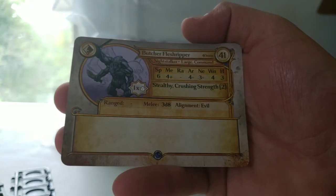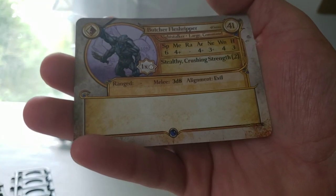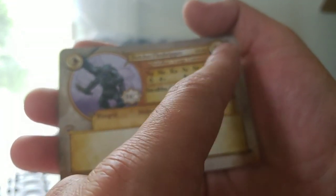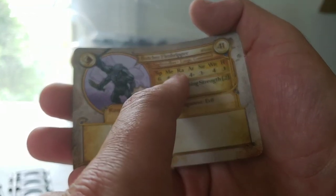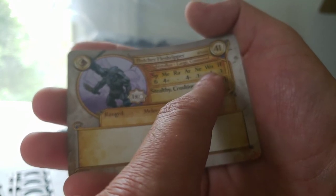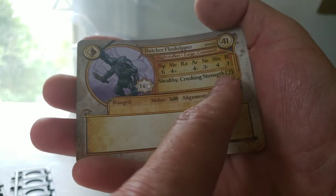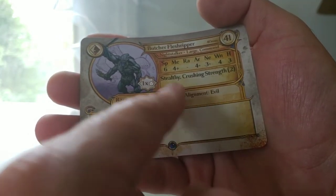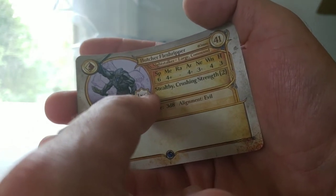Could be very useful. Then we're on to our last command model, which is the Butcher Flesh Ripper. It's a 41 point large command model. It's got a Speed of 6, Melee 4+, Armor 4+, Nerve 3+, 4 Wounds, Height 3, Stealthy, Crushing Strength 2, and 3d8 in combat. And this guy gives you an extra white power dice.